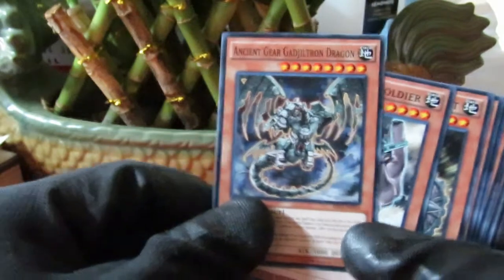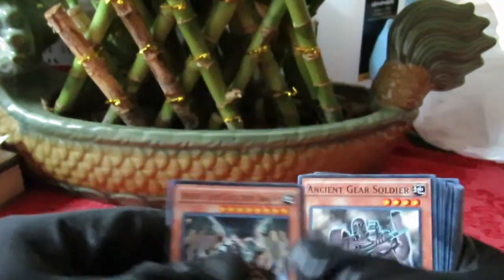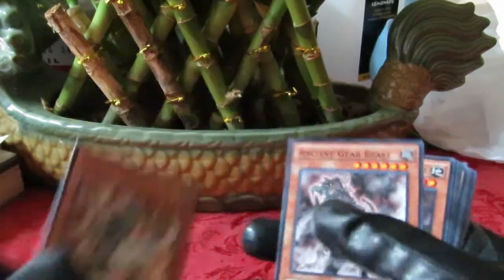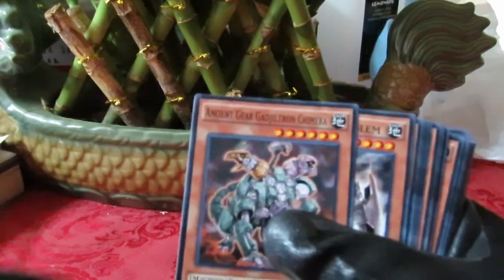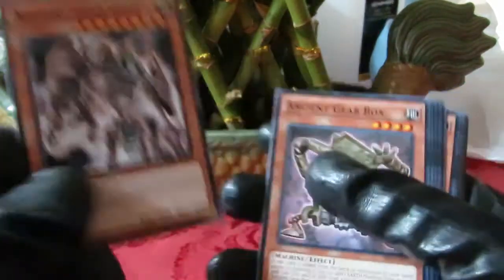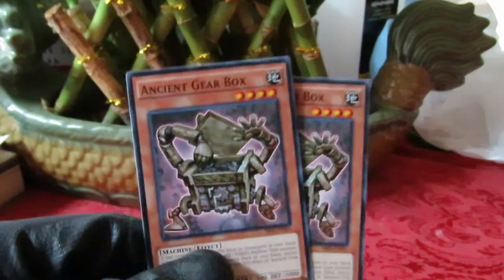Going further down the line, we have Ancient Gear Soldier — the boss of the previous deck — Gadgetron Dragon, Knight, Engineer from the previous deck, Beast, Ancient Gear Chimera, Gadgetron Chimera again from the previous deck, and of course Golem. You can't have an ancient gear deck without Golem. And we have two Ancient Gear Boxes.